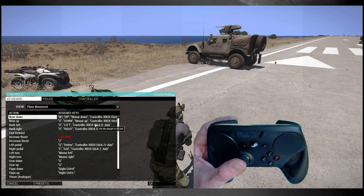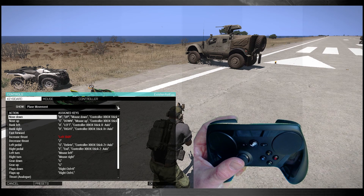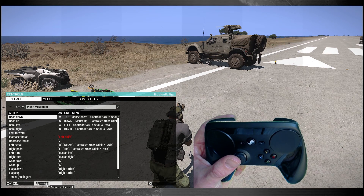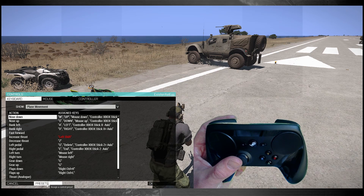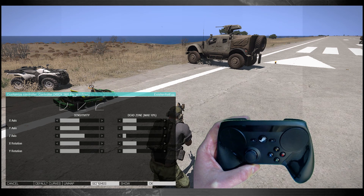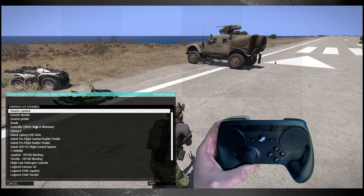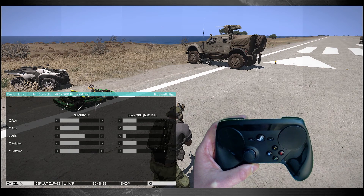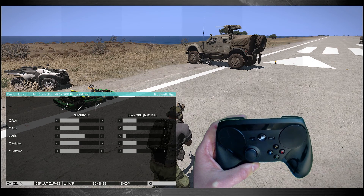I know it's a bit of a pain. You could try the 360 mapping preset — it was causing me trouble, I wanted more control so I just bound it in myself. Under Schemes you could select Controller 360 Push Map, and that'll give you some of it, but I'm telling you it's a little more work but far less headache to just do it the way I'm suggesting.